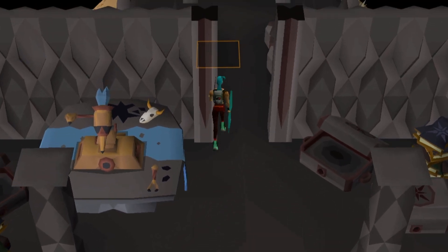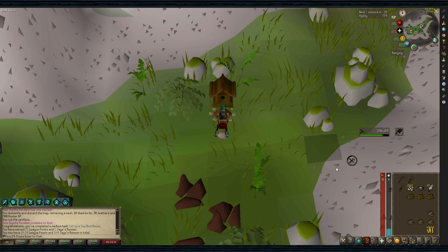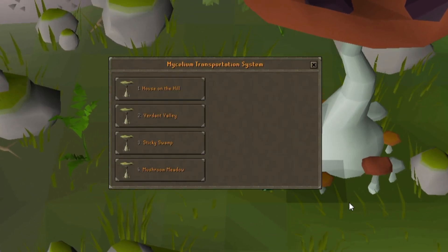After teleporting here, go to the mushroom and click on Verdant Valley first and do those two birdhouses. Then go back to the mushroom, click on Mushroom Meadow, and do the last two.